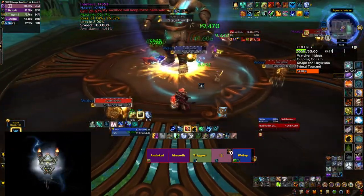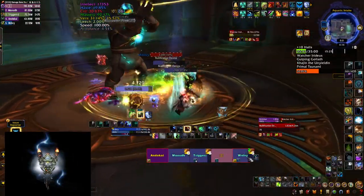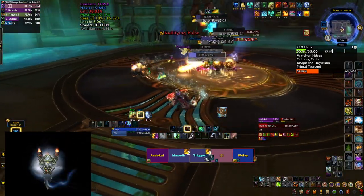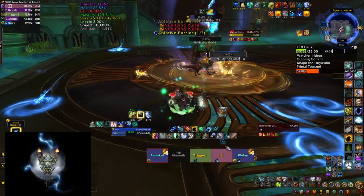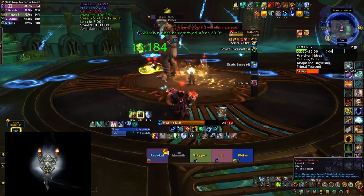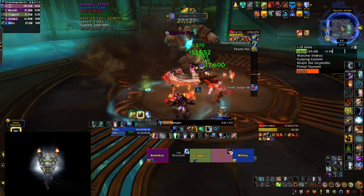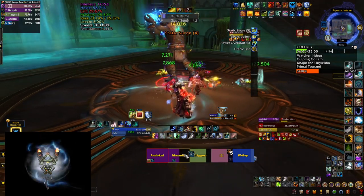At 15%, the boss becomes immune to damage and jumps into the middle of the room, spawning 4 orbs that collapse on top of it. They have an uninterruptible but stunnable cast that applies a stacking dispellable debuff on players. You have to kill at least 3 of them on top of the boss to remove the immune shield, as they explode upon dying, which brings you back to phase 1. Keep in mind the boss gets a stacking damage increase buff the longer he stays in the immune phase, so DPS the orbs as quickly as possible.